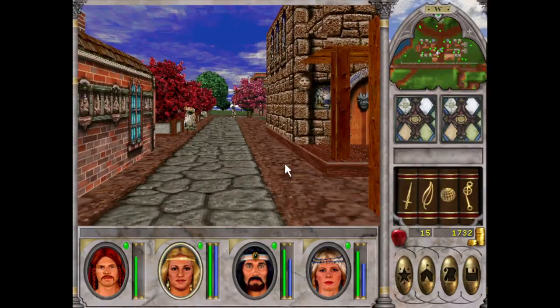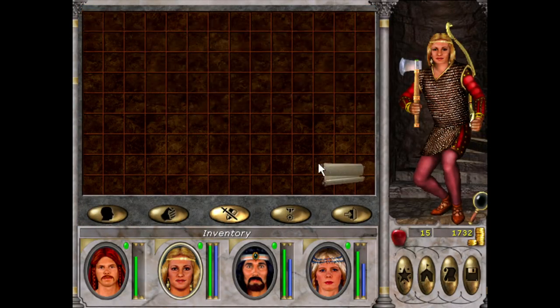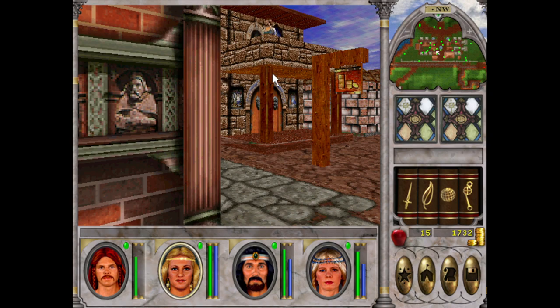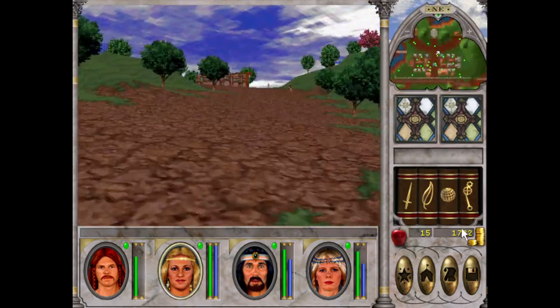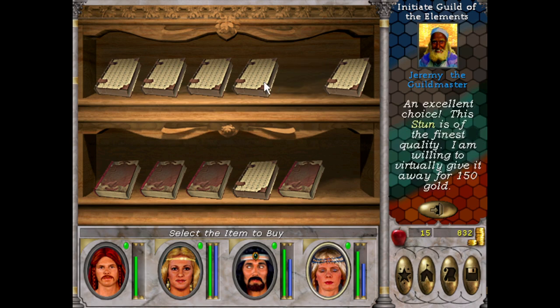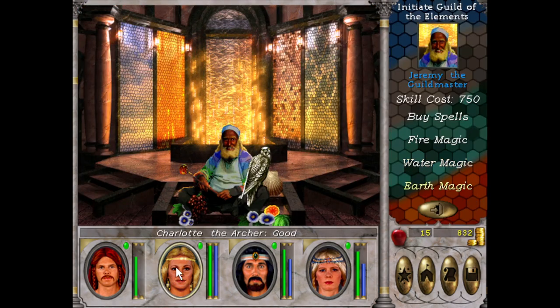There's a house there — I think it's an Air Magic expert, or master even, I think it's expert. It's the only way to get up there, or to use a Jump spell which we don't have. We've got enough gold now — enough to get Fire Magic and get Torchlight. We'll go back up to the magic guild here. The magic of fire, air, water, and earth. We'll learn that. Charlotte can't learn any here. For Pedro, the Water Magic — we won't need it yet but it's probably the most important elemental class. It's got Town Portal, Lloyd's Beacon, Water Walk — very important spells.